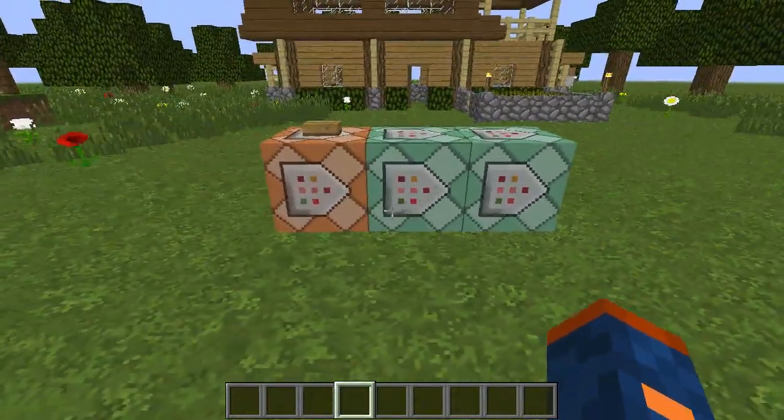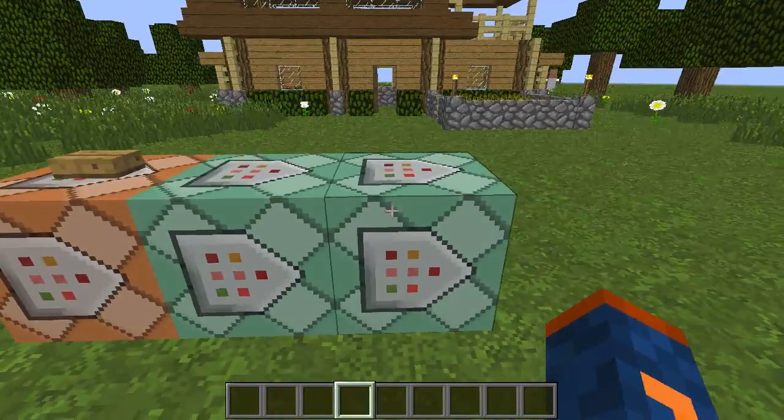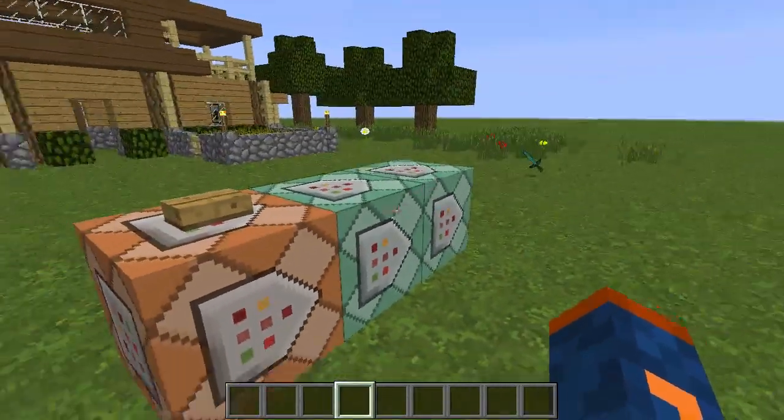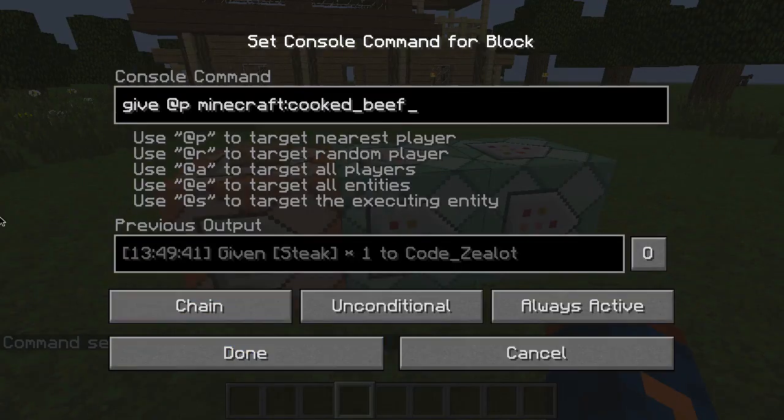Here we are with another configuration of three command blocks. One of them is in the impulse state while the other two are in the chain state. The first one is a simple say command - it says 'I want food' whenever the block is activated with redstone. The next block is chained to the first impulse block, and it's going to give us some cooked beef. Now I want to point out some different settings down here.